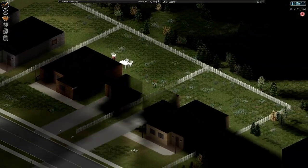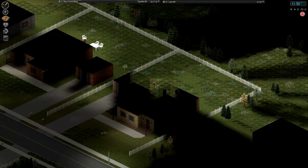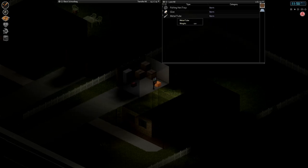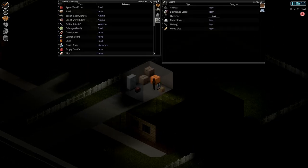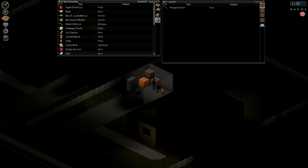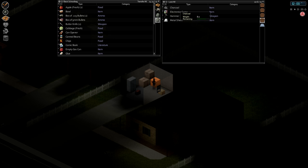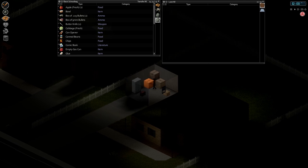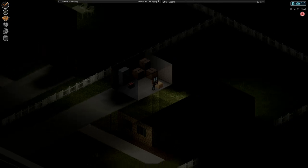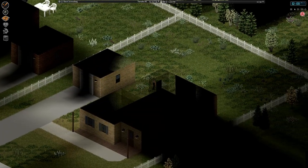Let's see if we can get in here. Hey, a generator! Glue I should probably take. Electronic scrap. More nails. Wood glue. Propane torch. There's a lot of charcoal these days — it's something they added recently. I'm going to take this metal sheet too. Actually, maybe not. I don't really know what it's for, but it seems to be popping up a lot.